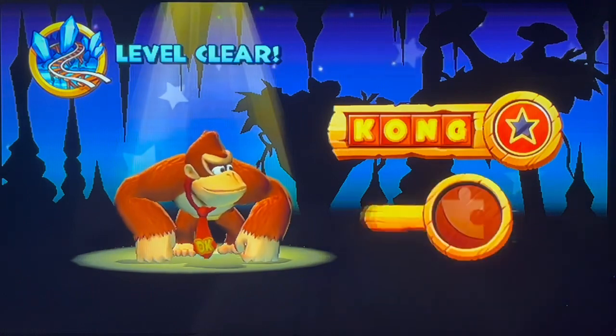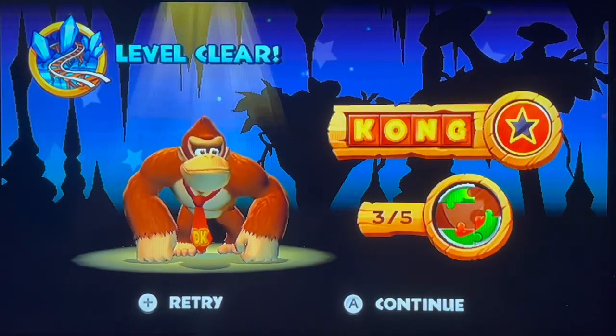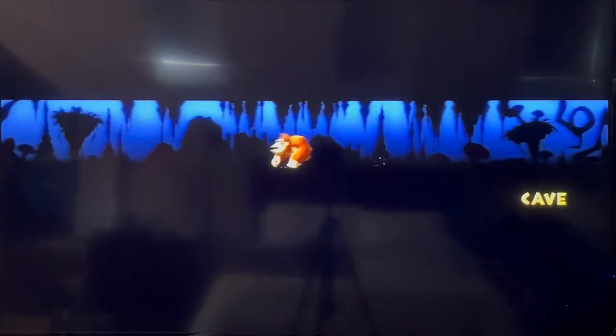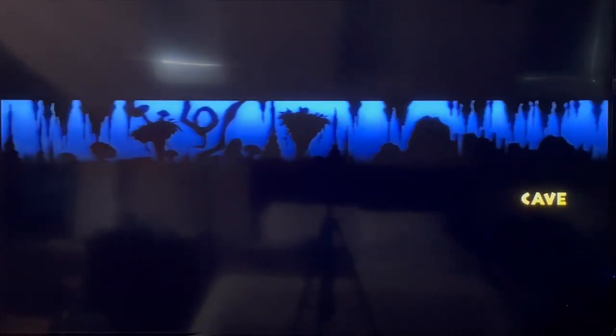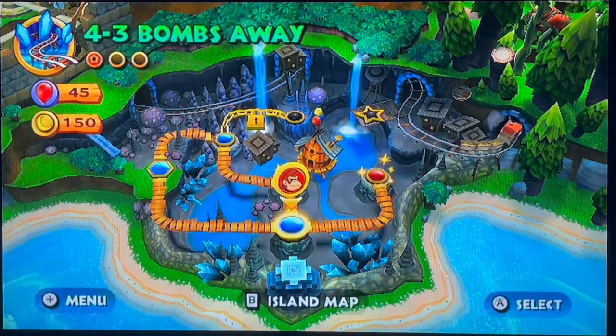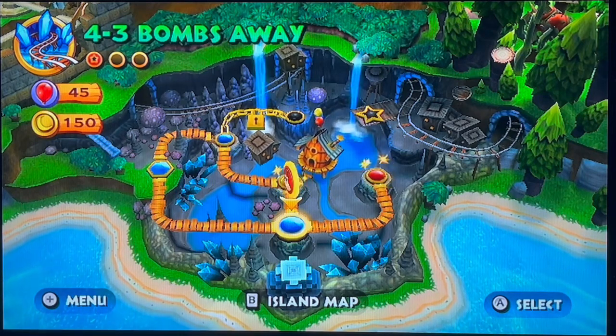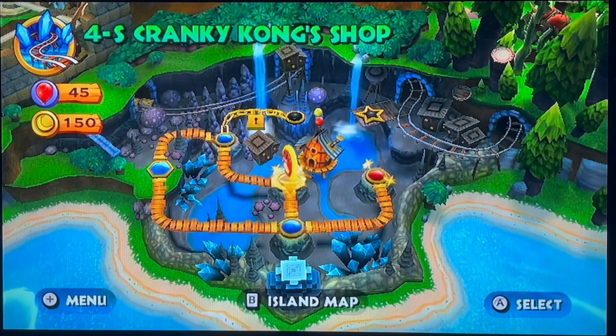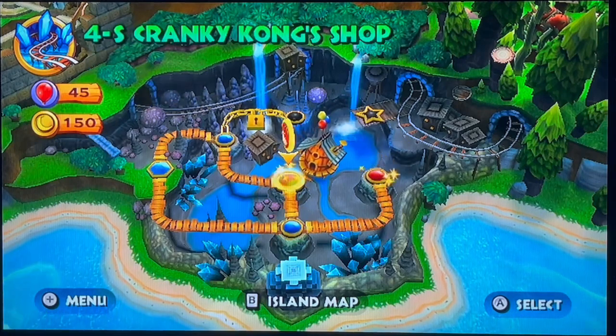Okay, two puzzle pieces missing. Continue. The levels of the caves are difficult but they're a bit short, and they've mainly been mine cart so far. Where to head next? Wait, that's 4-5, so 4-S — Cranky Kong's shop. I can buy the map key.